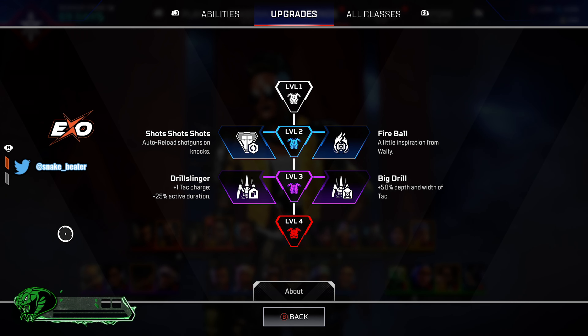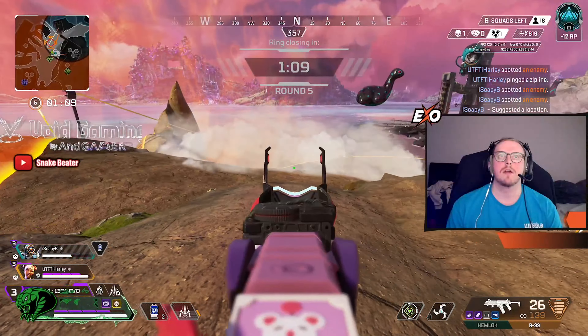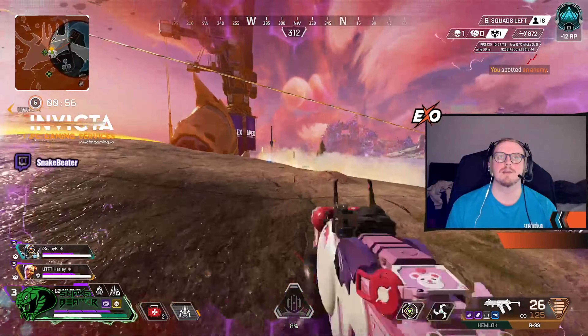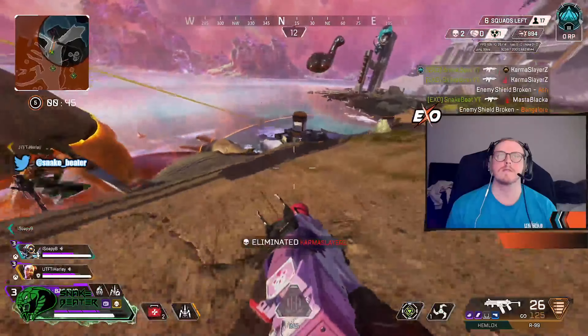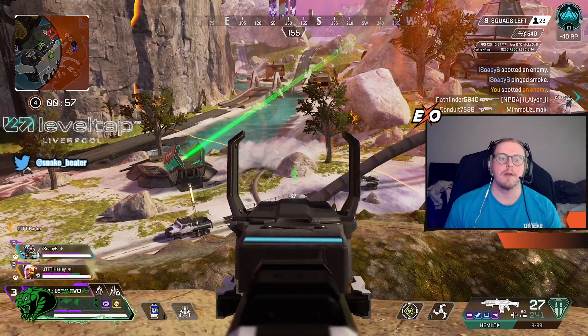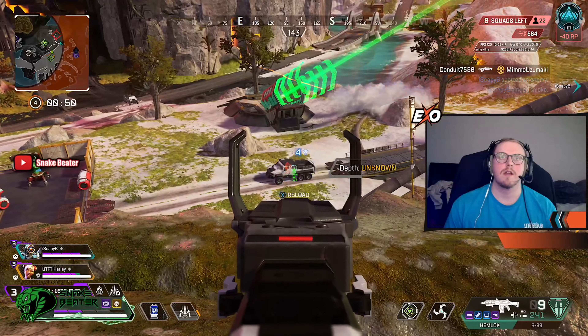Out of these four upgrades, moving straight into level two, personally I believe the best one for Maggie is Fireball. Fireball is really cool — you can use the ultimate not only as a way of rotating around the map, but also when you're being aggressive and chucking that ball at a team whilst it's on fire, when it explodes it can really make a team's nightmare. It's such an enjoyable feeling to see it explode. Don't get me wrong, Shots Shots Shots is a cool idea, but I rarely use shotguns, and I always find fireball is just so good. I wouldn't pick Shots Shots Shots — it's not as necessary as Fireball.